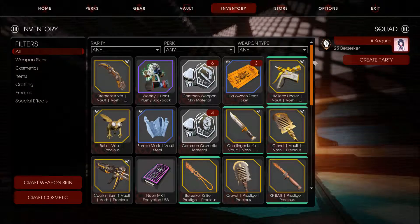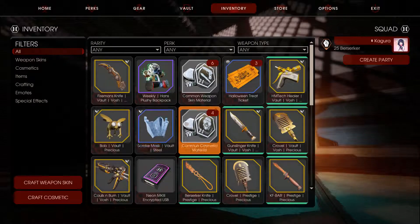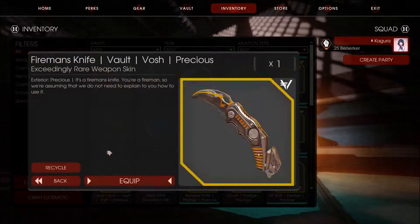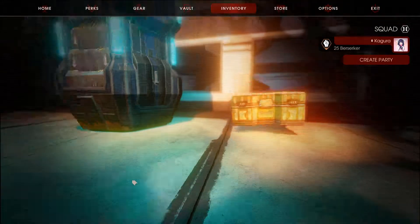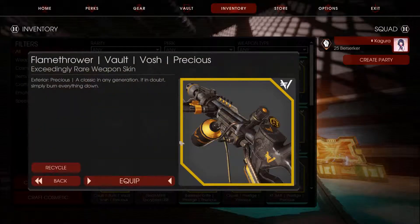What's going on guys, today we are playing Killing Floor 2 and we are actually going to open 50 dodgeball crates. I got them from the prestige stuff and yeah we got a lot, so let's start opening now. Alright, we got a Flame 12 Vault Vosh.